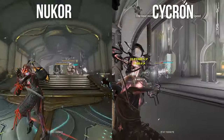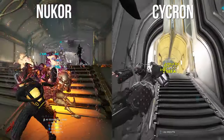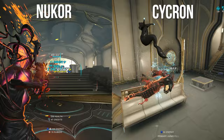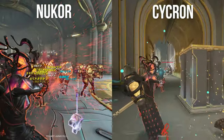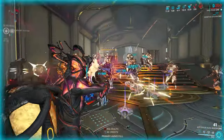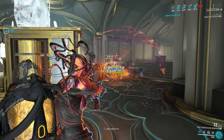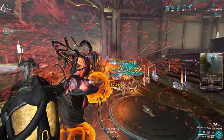So the Nukor crits less, but when it does it hits hard, whereas the Sykron crits more consistently but only has a slight crit damage multiplier. Overall, the Sykron does do more damage because of the 60% chaining mechanic — this is where they kind of balance each other out. The Nukor is a very versatile secondary that is mainly used as a primer because of the extra Microwave effect and the huge status chance. It's also used for Profit Taker, and you can also use it as a damage-dealing weapon.